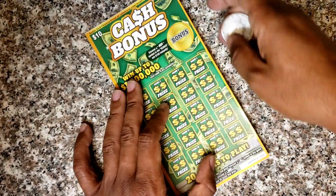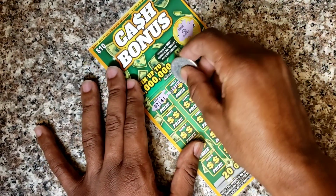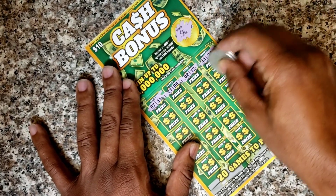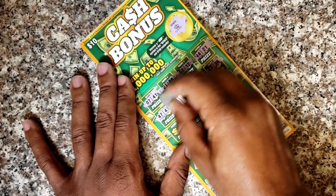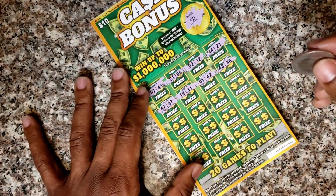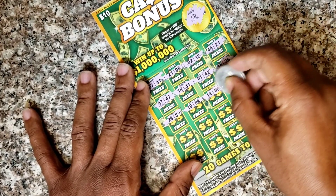Ticket number 11 is next. Looking for that stacks of cash — stacky tens — and it's a clover. Looking for two matching numbers: 21 and 6, 12 and 2 — no good. 44 and 21, 48 and 36, 1 and 42, 18 and 41 — back-to-back wins, you guys! Yes! Ticket number 11 and ticket number 10 both win! All right, keep going — that's one match so far.